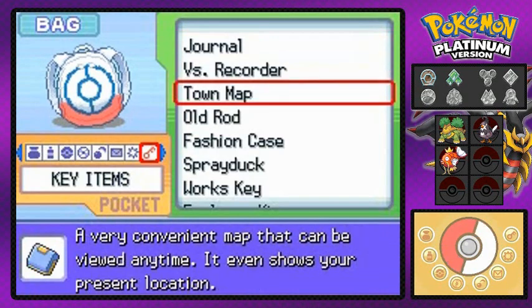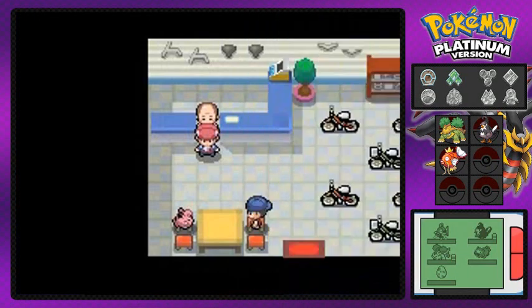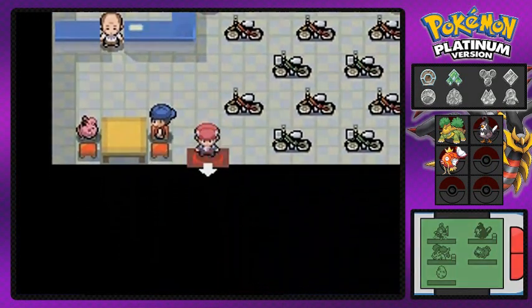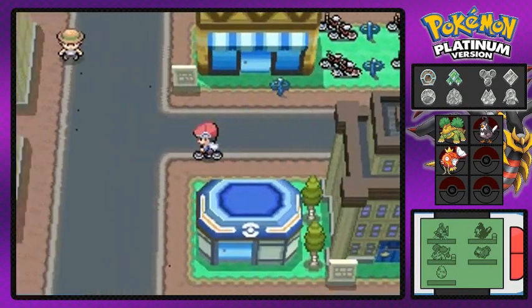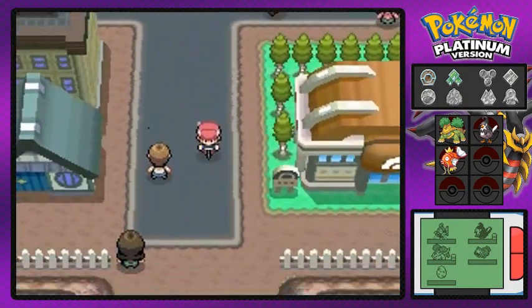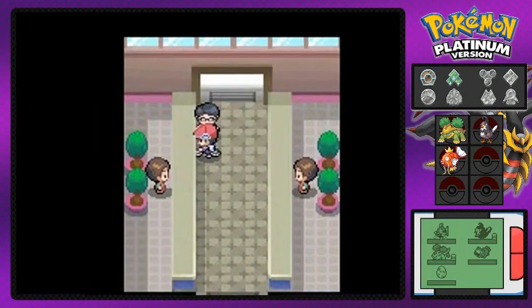What I'm going to do first is go straight to my key items and register the bike, because I really don't like going into my options every time. We work smart, not harder. Alright, so after getting the bike, we go talk to this guy.